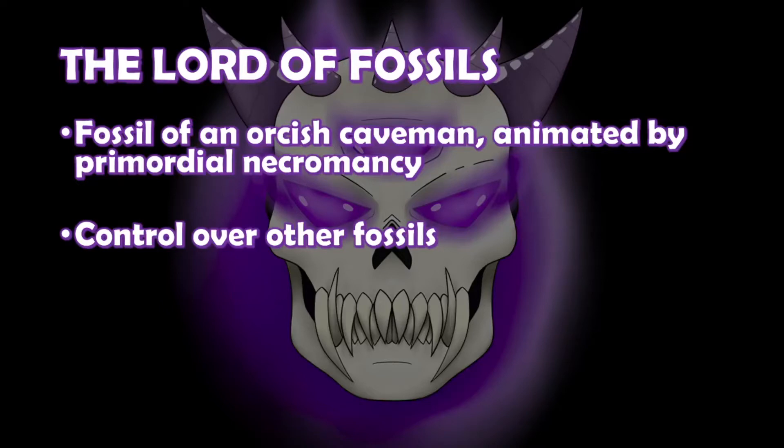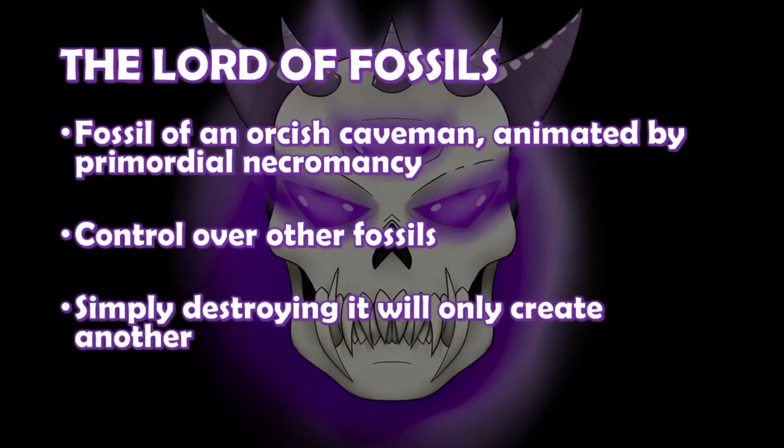For some variety, one of the Fossil Lord's many minions could be a rock golem, only moving due to an animate fossil buried deep inside. This monster can be a lot of fun to run as your big bad, as its ability to animate nearby fossils gives you a lot of options for minion encounters. This can also be run as the antagonist of a full campaign — fossil monsters won't get stale since you can make a skeleton of about anything. The primordial necromancy surrounding the Lord of Fossils makes it too dangerous to simply kill. The magic will remain and continue to animate nearby bones, even creating a second lord if necessary. The players must not only destroy the fossil lord but also completely dispel the ancient magic that brought it about in the first place.